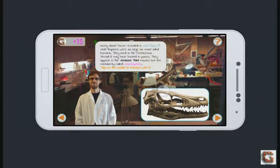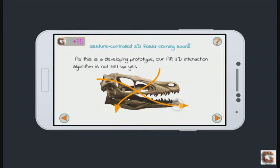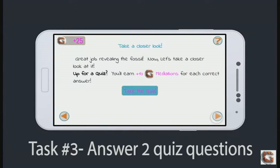Let's tap on the model to interact with it. Wow, look at those teeth. Look at that long snout. If this wasn't a developing prototype, we'd be able to move this around. Okay, we've revealed the fossil. Now let's take a closer look at it.